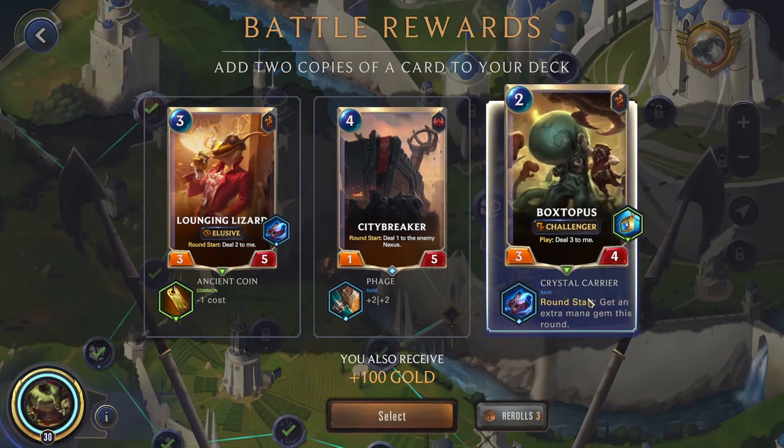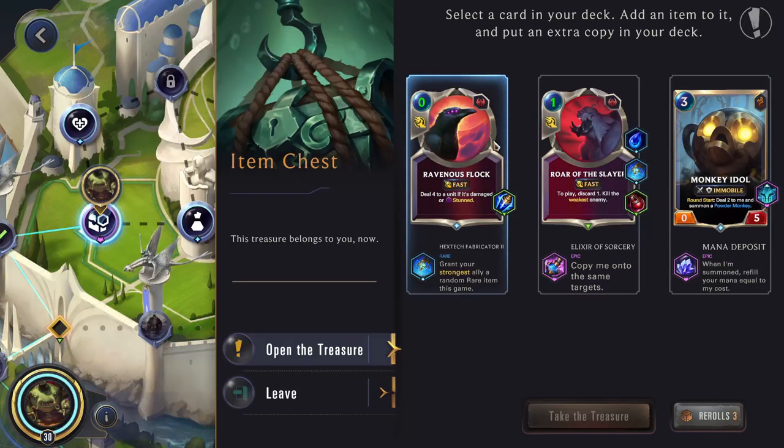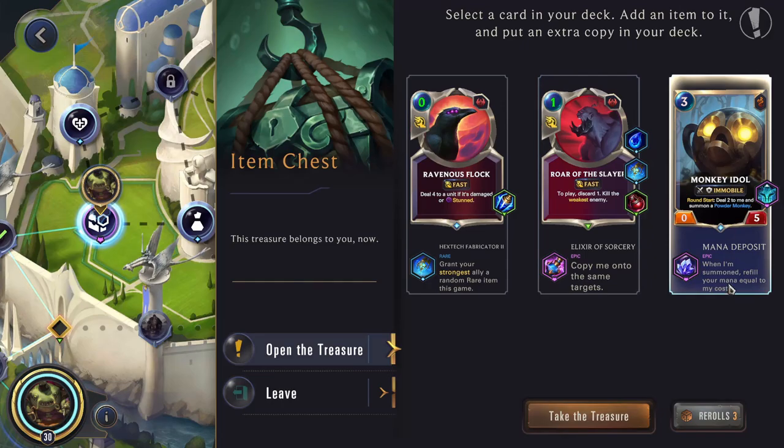Some of those units with very strong play effects you can just keep copying so you can keep playing those cards over and over again. I think actually the Crystal Carrier would be nice — being able to play him in the first round and then getting that extra mana crystal so when we have four mana in the second round we can play Tom Kench. Elixir of Sorcery doesn't really have a point because it'll just kill the enemy, though one good effect is it'll get rid of Spell Shields. Mana Deposit for the Monkey Idol would be better, but we'll save our re-rolls for the shop. We'll go for the Monkey Idol since we can essentially play the card for free.